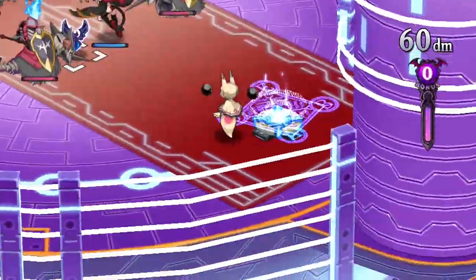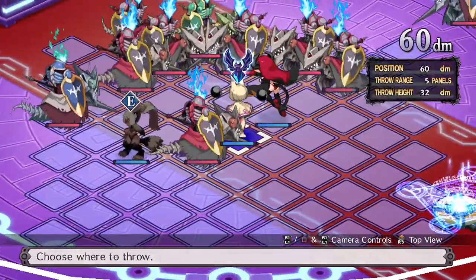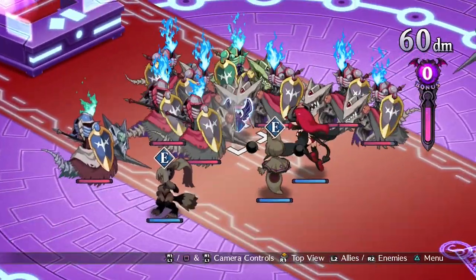Use your Sea Angel from the back row and cast when you can. But one of her greatest assets is just being on the field in the first place as a buff. She's welcome in any party as a support.